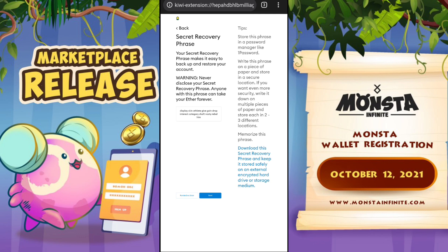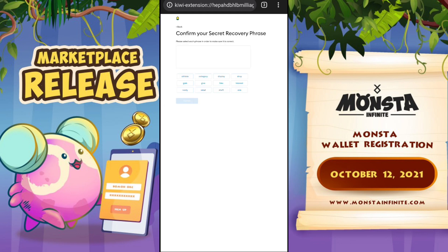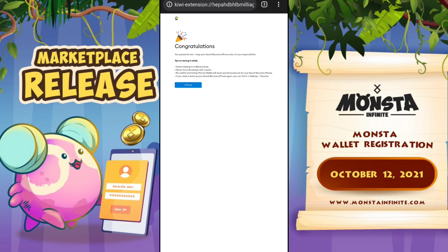Click next, and on the next window this will show you your master password, so make sure that you secure this as much as possible. Make multiple backups — write it down. Make sure you copy this and then click next. You'll need to re-enter that recovery phrase.